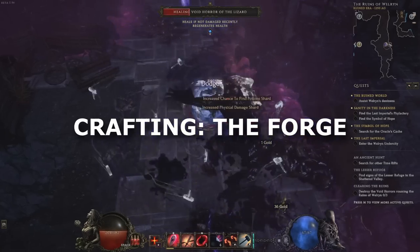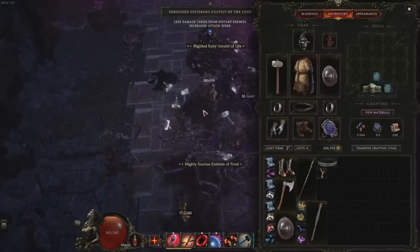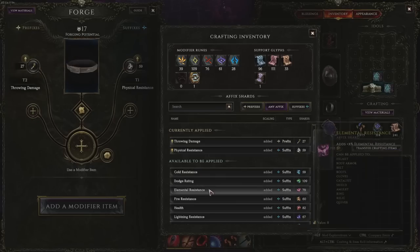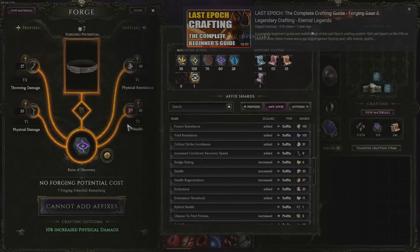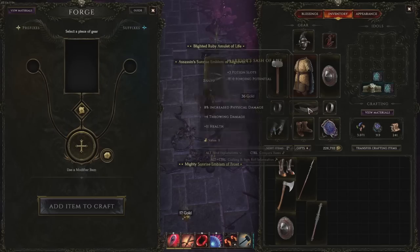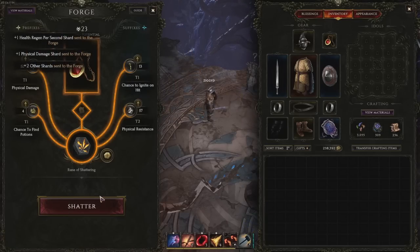Forging your own items in Last Epoch is incredibly powerful and a fundamental part of your gear progression. In some action RPGs, crafting is a side endeavor or not something you bother with until you're rich and famous — but here you can start crafting almost right away and it will keep being a huge part of your gearing experience forever. Learning how to gear your character and learning how to craft are in many ways the same thing in this game. Step one is: whenever you have spare gold and pass by a vendor, buy all of the Runes of Shattering that you can afford. These runes allow you to break down an item and get affix shards from it that you can use for crafting.